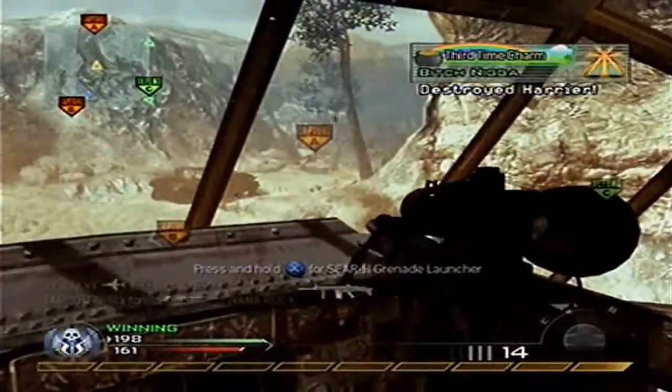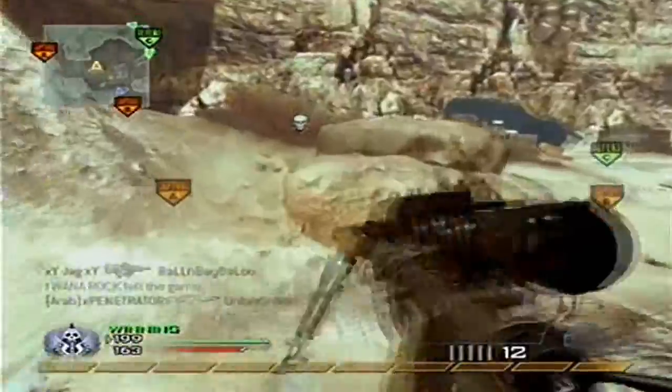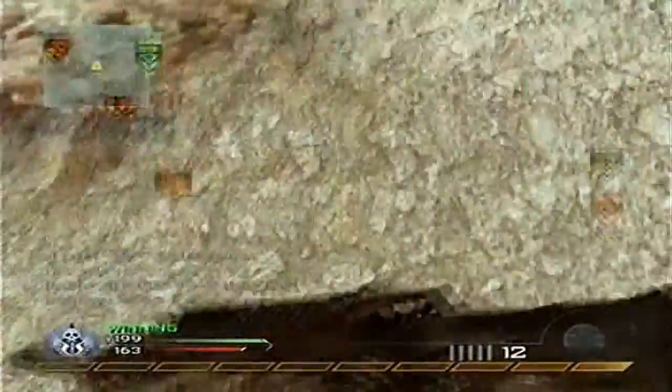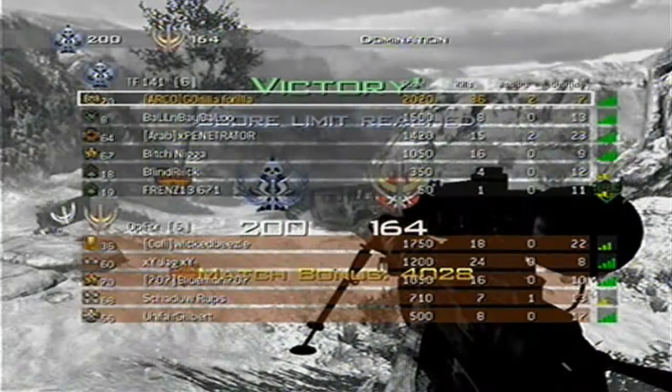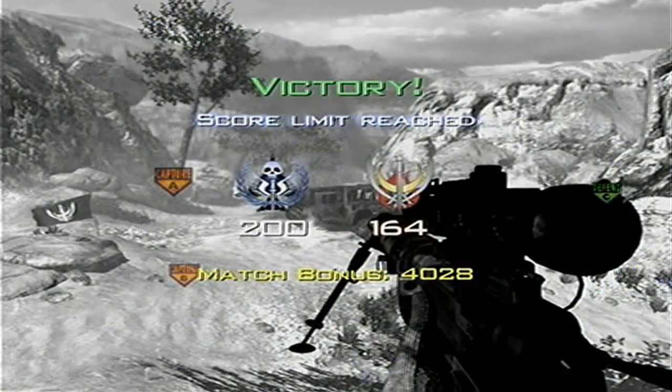If you guys didn't see that, there was a guy laying down in the middle of the map and I looked at him about two times and didn't even notice — I thought that was hilarious watching it back. He must have been Cold-Blooded or something. Final score: 36 and 7 using a sniper, hard scoping, being semi-aggressive. Hope you guys learned a little bit from this video on how to be successful with a sniper especially on bigger maps like Afghan, Derail, or Wasteland. Hope you enjoyed — see you guys later, peace.